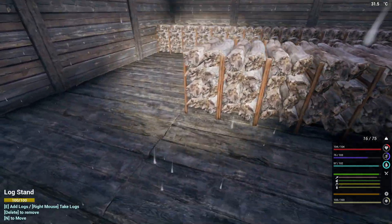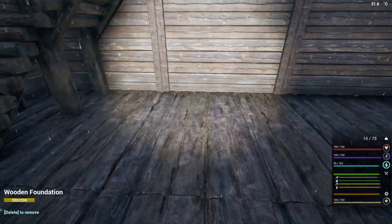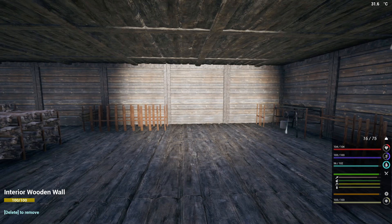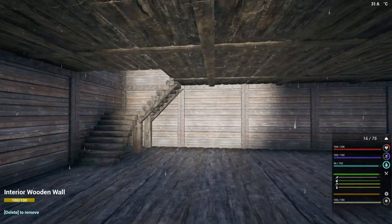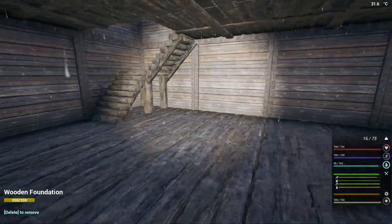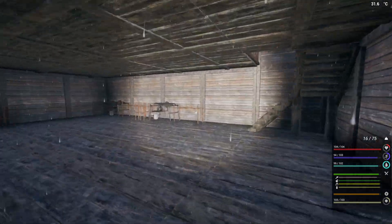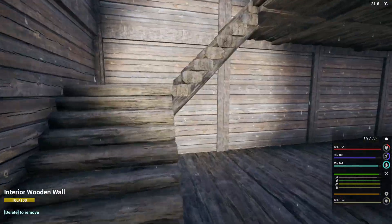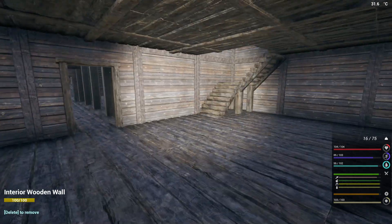I'm gonna put another row here, and then in the middle of this one I'm gonna put another row. We're gonna put planks up the back and planks up there. We've got these here, so this is gonna be perfect. I don't know why it's raining in the house, but it is raining in the house. Usually I can move somewhere and it goes away - there we go, no more rain now. Yay.